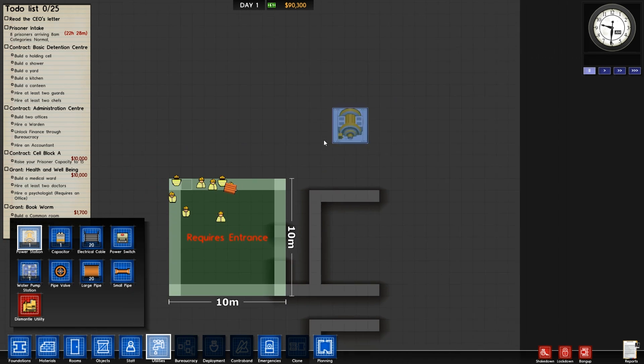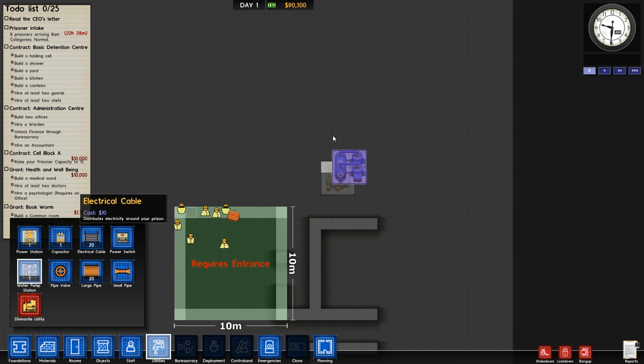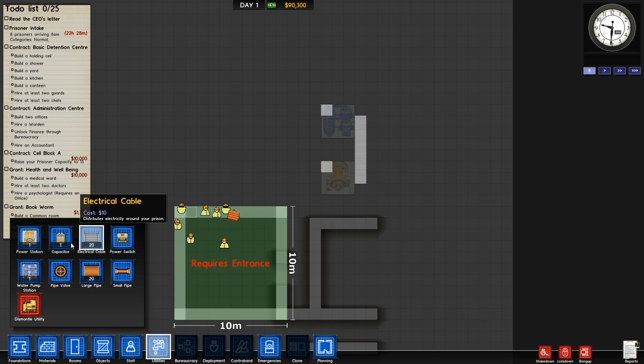I think last time I played it was like Alpha 10, and I was doing coverage on my channel but stepped away for a bit. So let's get straight to it. First of all we're going to try and build a power station and a water pump, because we do need it. I'm going to start powering it up and add some capacitors, because we still need it quite badly.